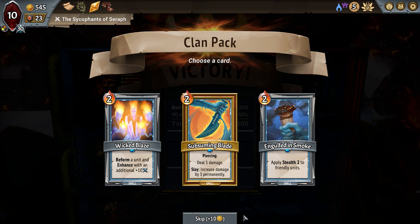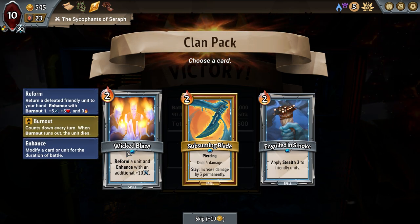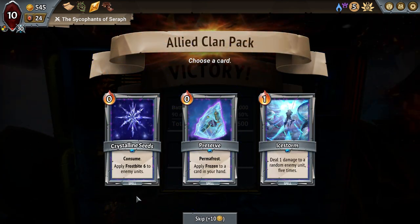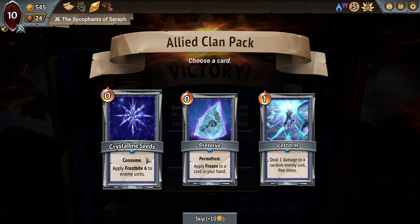Reforming units and enhance it with an additional plus 10. Yes! Consume — apply frostbite to enemy units, apply frozen to any card in your hand, one damage. Yeah let's do this.